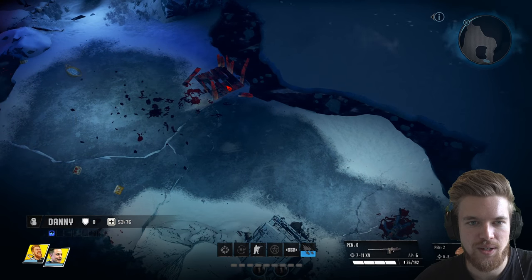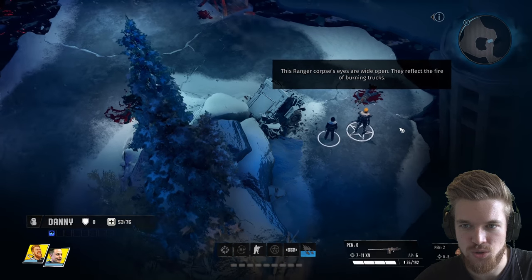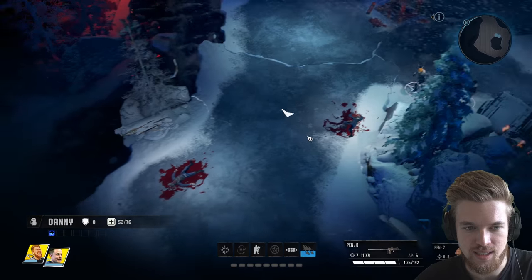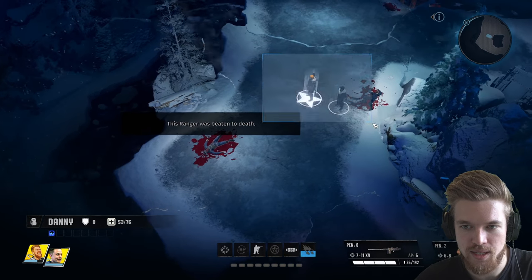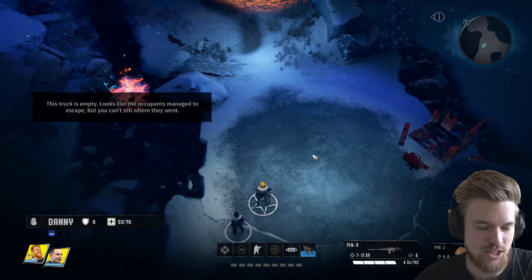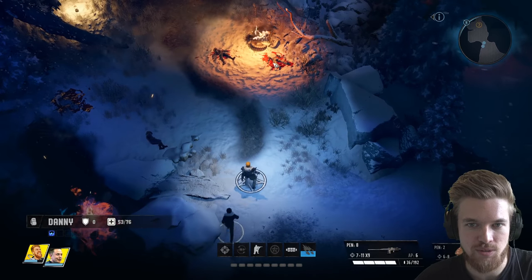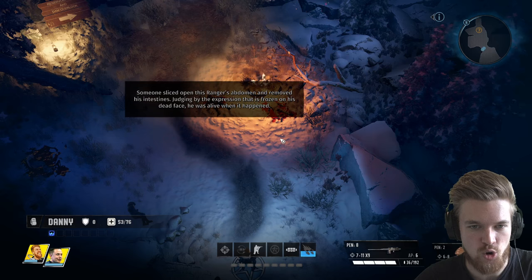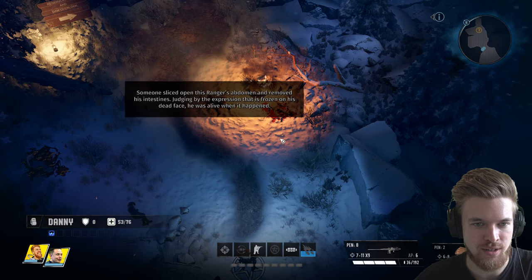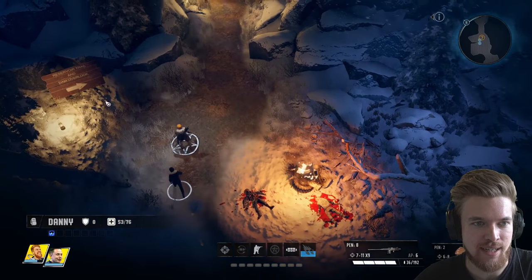Was there someone stuck in there who just died? 'This ranger's corpse's eyes are wide open — they reflect the fire of the burning trucks.' Another ranger was beaten to death. This truck is empty — looks like someone managed to escape, but you can't tell where they went. Another corpse: someone sliced open this ranger's abdomen and removed his intestines, and judging by the expression frozen on his face, he was alive when it happened. My medical skill is too high — calm down Elon Musk.